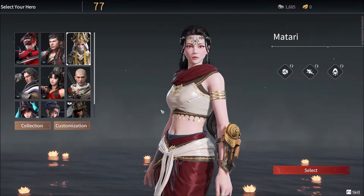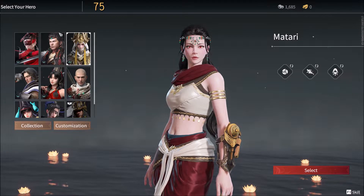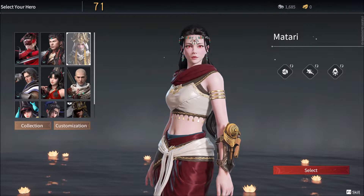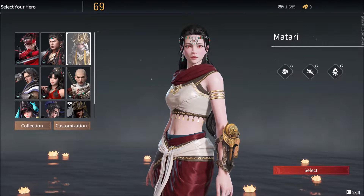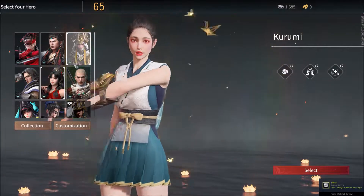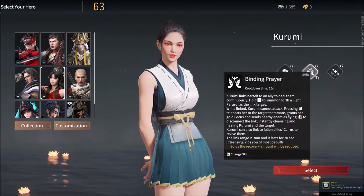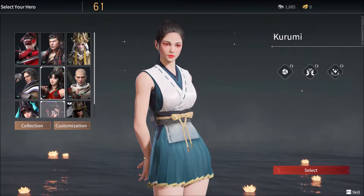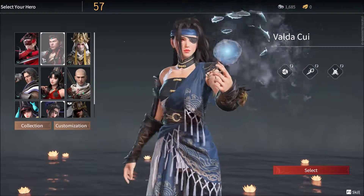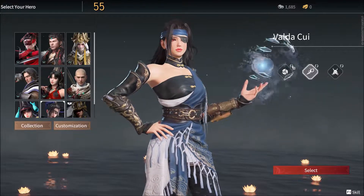Okay guys so now we're in the select your hero screen. This is basically where we're gonna select which hero we're gonna play this round. We have a couple choices. So I do play a lot of Matari — she's like an assassin stealth character. Then we have Rumi, she's like a healer support. Valdetsui, the sea dragon — I just call her Valdekai.